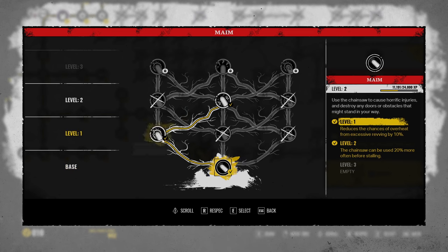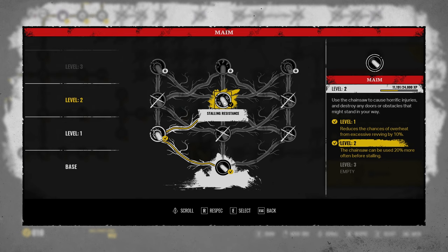Moving on to the maim skill tree. One of the first things I put my point into is to reduce Chainsaw Overheat. This gives a longer revving up speed, so whenever you're sprinting you don't need to worry about your Chainsaw overheating as much — it's a 10% reduction. After this, I recommend going to the middle, which is Stalling Resistance. This is amazing because once you do a heavy attack and the victim is on the ground, you can swipe once or twice to do a bit more damage to that downed survivor.